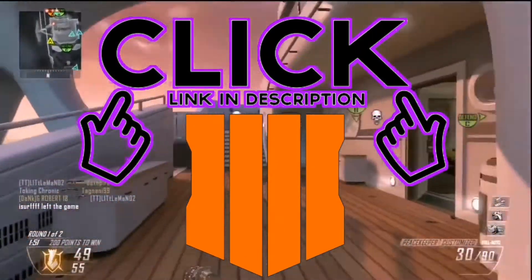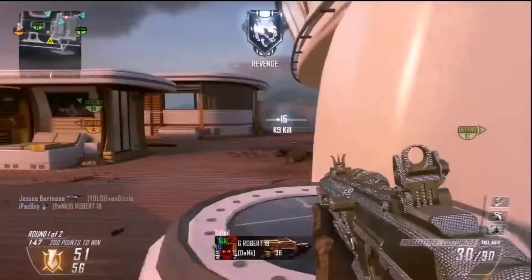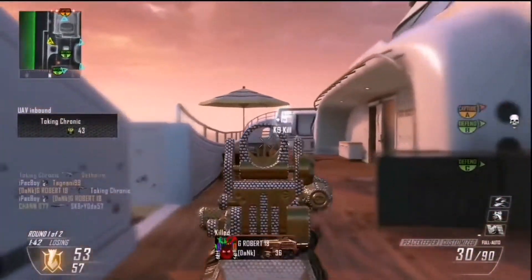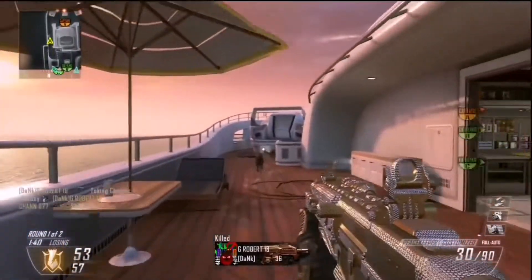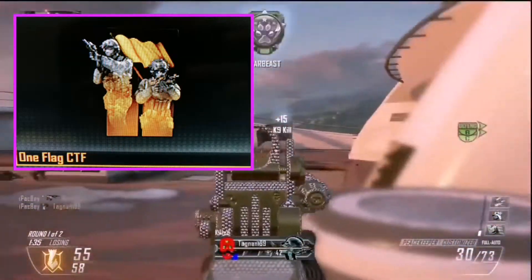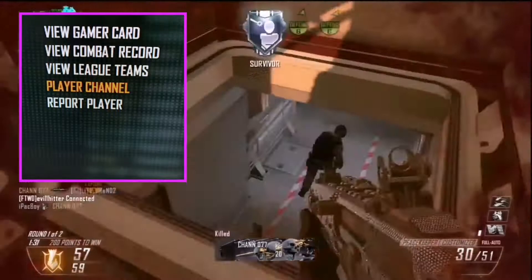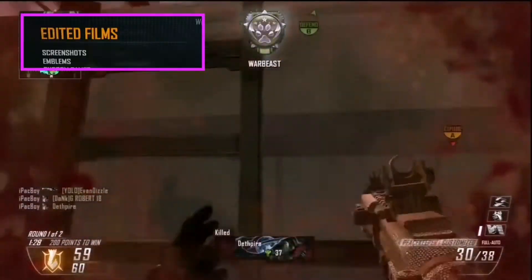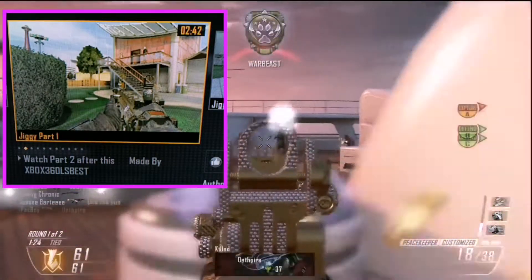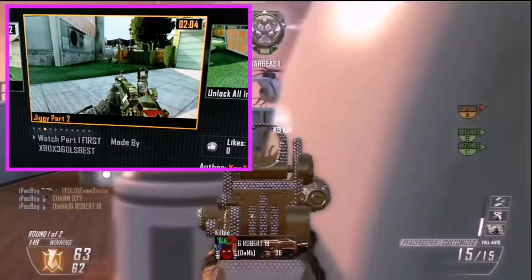To get the Jiggy mod, it's very simple. All you have to do is go to Barracks, go to Leaderboards, go to one CTF, and then go to the top player in the world. You can click on it, view their channel, go to their edited films, and watch Jiggy Part 1 — I recommend watching the whole video — and then watch Jiggy Part 2. Then you're going to have your Jiggy mod menu.